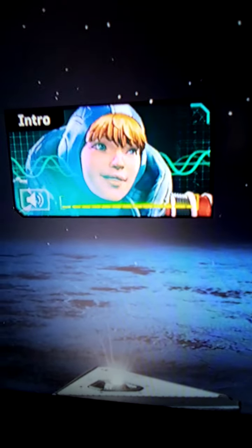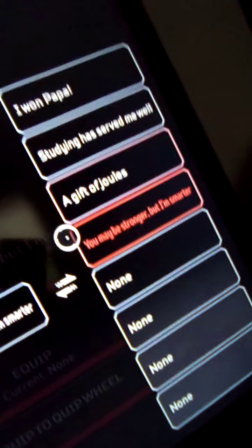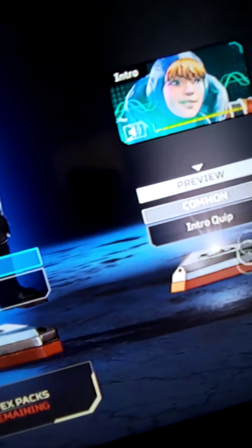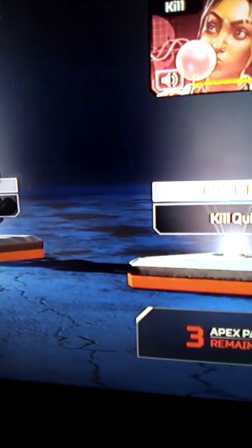Oh yeah, I already have a legendary skin for him, so. I'll clip that. That's a good clip. We got a Mirage skin. Okay. That's actually my first clue. Let's open up the next one.